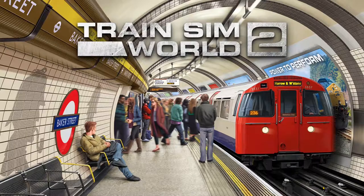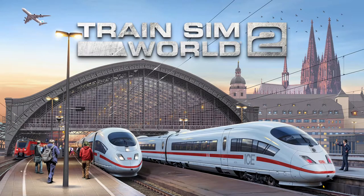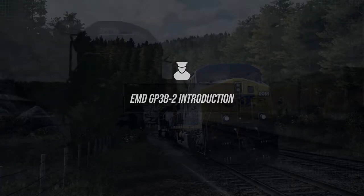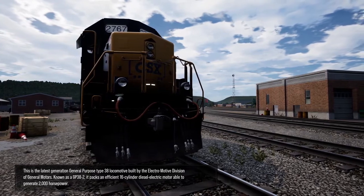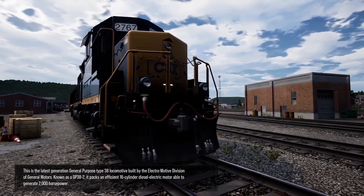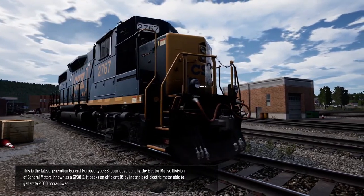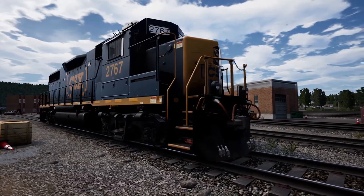Right, so we will move on now to the individual train introductions. First will be the AC4400, and then the GP and then the SD — oh no, we're getting the GP first. This is the latest generation general purpose type 38 locomotive built by the Electromotive Division of General Motors, known as a GP38-2. It packs an efficient 16-cylinder diesel electric motor able to generate 2,000 horsepower.